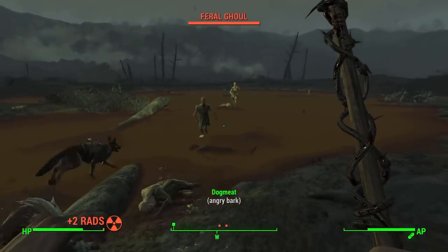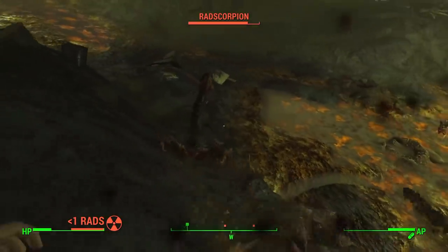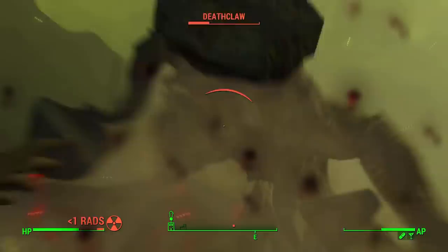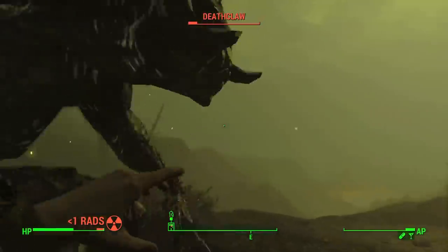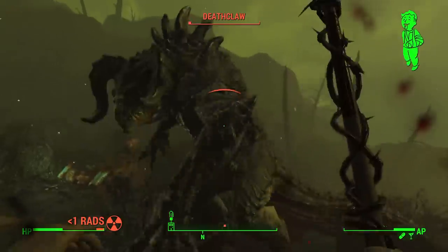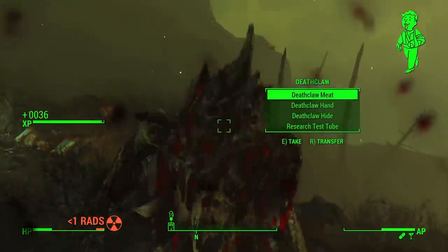We travel to the Glowing Sea with a bunch of Radaway and Rad-X, beating many ghouls along with some pesky radscorpions. Then we even encounter a Deathclaw. All I can say is thank God for alcohol boosting your strength in this game, and a little Buffout for improving strength and endurance. We use that and a critical hit which does significant damage, and actually manage to beat back the Deathclaw — defeating it by drinking alcohol, of all things.